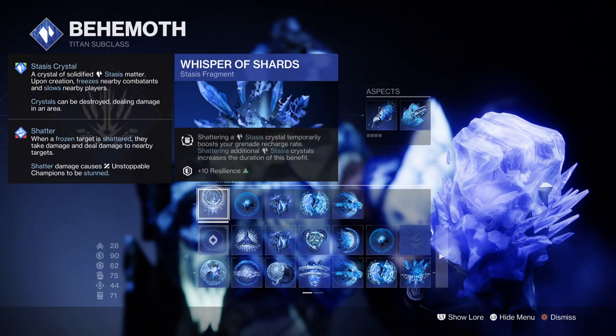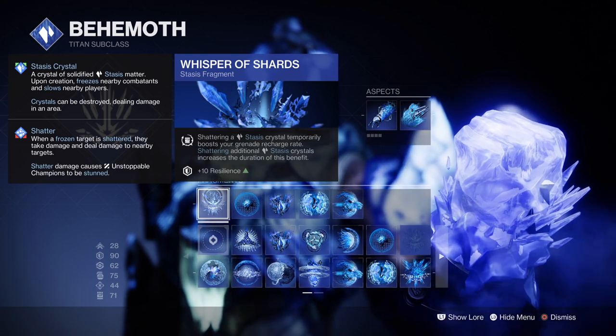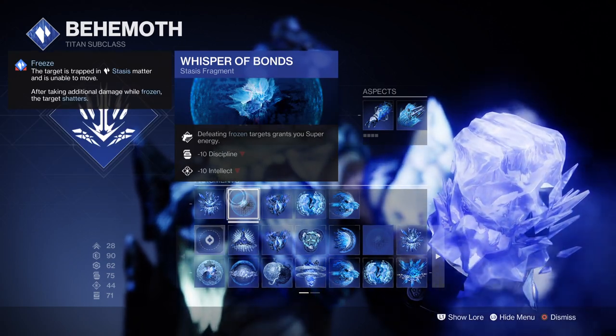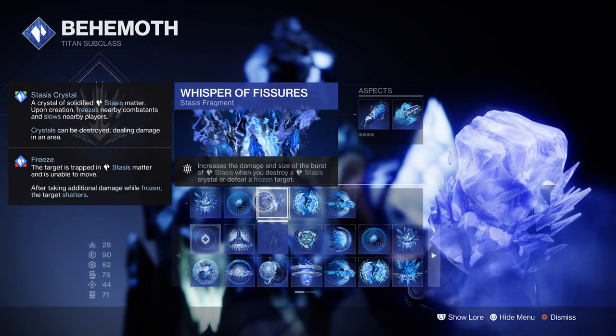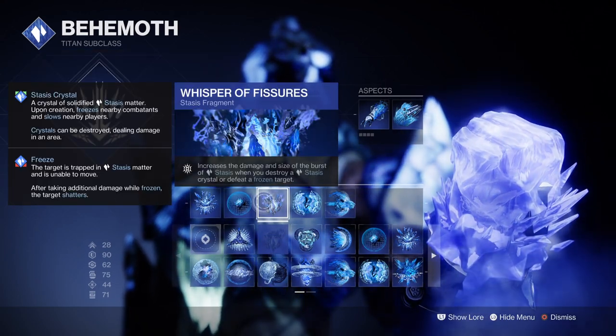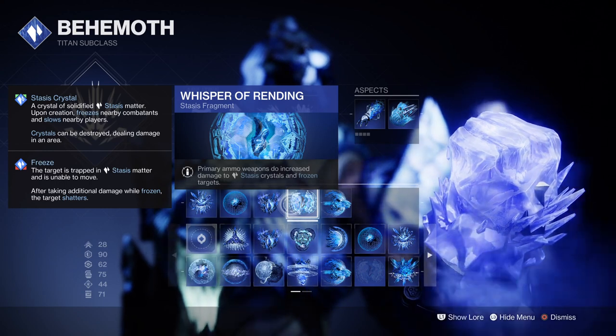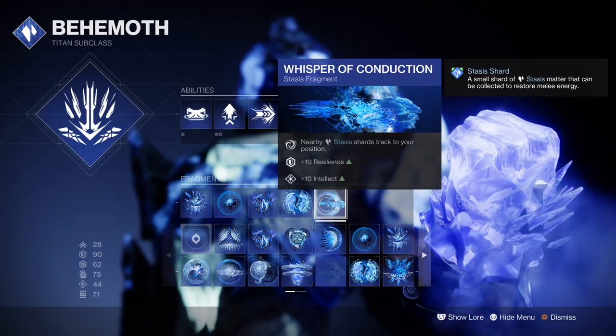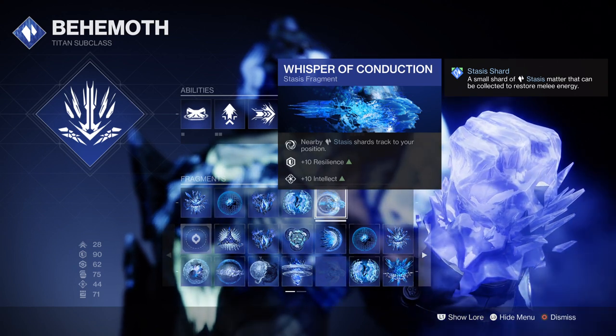For Fragments, we have Whispers of Shards, which will boost our grenade regen rate for a short period. Whispers of Bonds, where defeated frozen targets will grant you super energy. Whispers of Fissures, which will increase the size and damage of our shards' status effect. Whispers of Vending, where primary ammo weapons get a 43% damage buff, and then Whispers of Conduction, which allows Stasis shards to track to you.